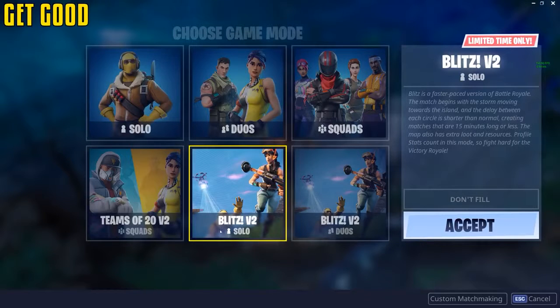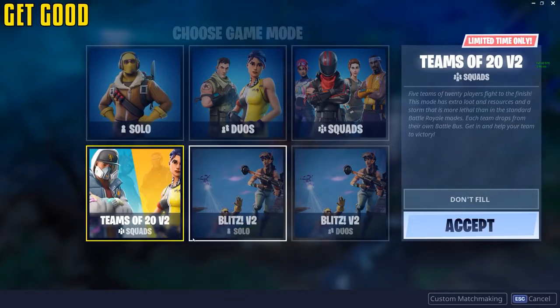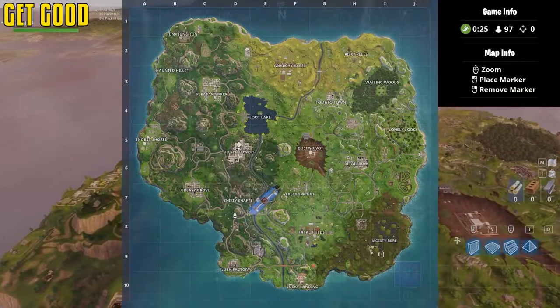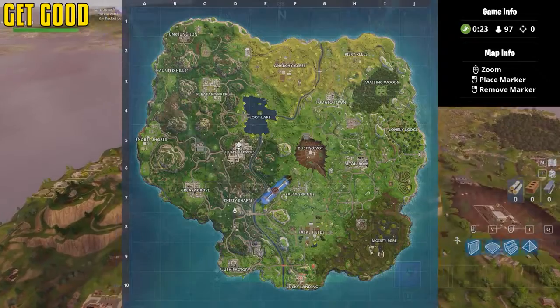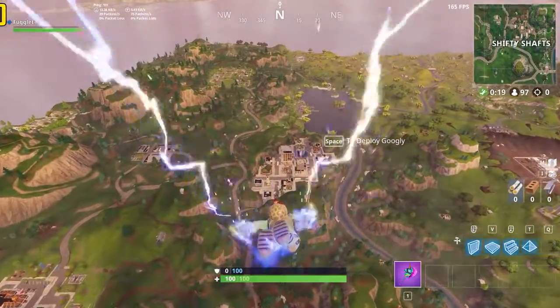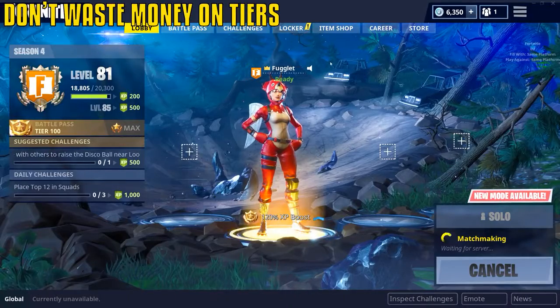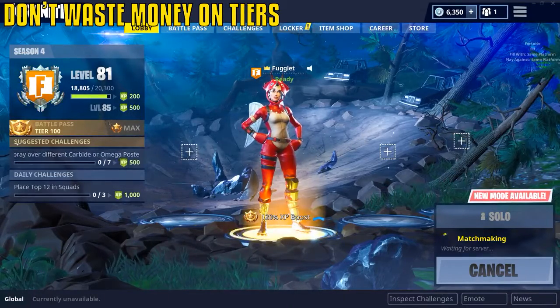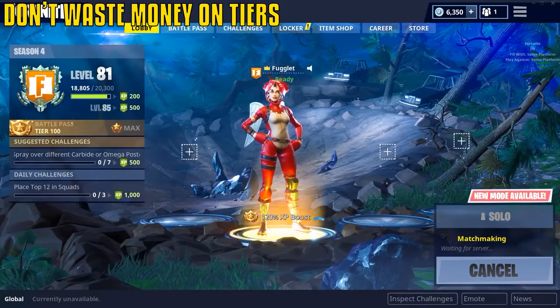A lot of players ask how to improve their shooting — just land in high-populated areas, get your ass beat a couple thousand times, learn and improve. Landing far away and avoiding fights will not make you a better player. The blitz mode is also a good way to get fast-paced combat. Save your V-bucks — don't waste them on tiers; you'll get there eventually.